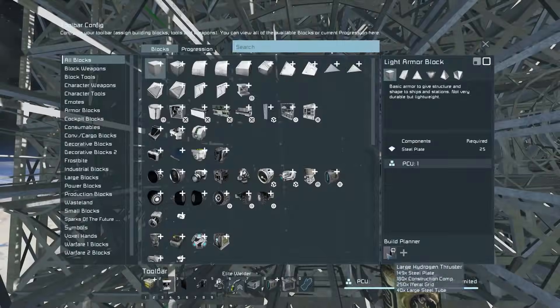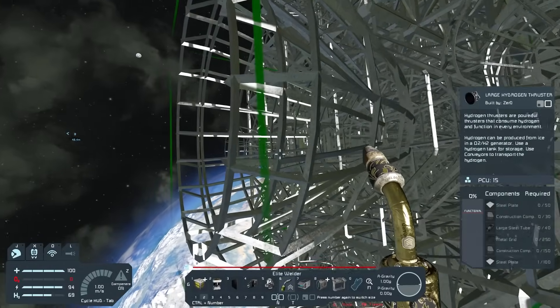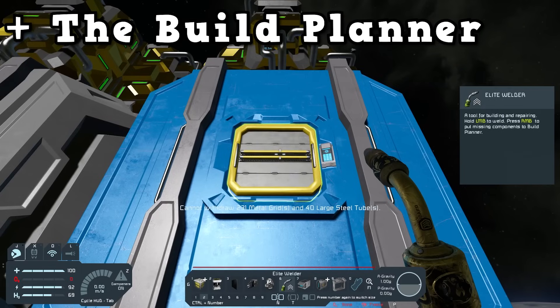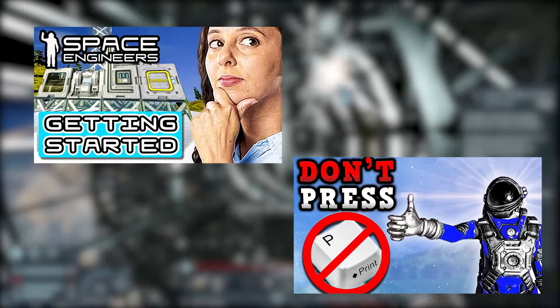The first way of building ships is using the good old hand welder. Surprisingly, this is one of the better ways of building ships due to the addition of the build planner. If you right-click on a block you can add all of its components to the build planner, and then by pressing middle-click you can withdraw all the components you can carry. I've covered the build planner in detail in two videos — check them out!